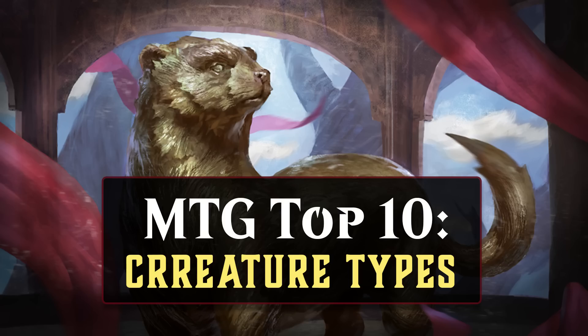Let's start by looking at the 10 least frequent creature types in all of Magic. For the 10 least frequent, there are two main groups. While all 10 of these only appear on a single card in the entire game, there are 8 that appear on a single creature card, and 2 that don't even appear on a creature card — they only appear on cards that make tokens with that creature type.